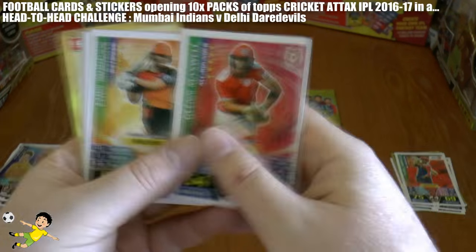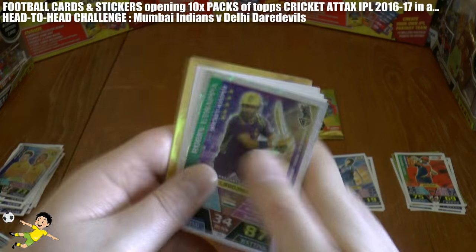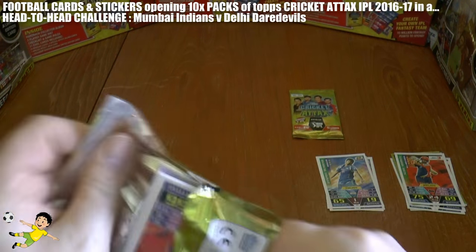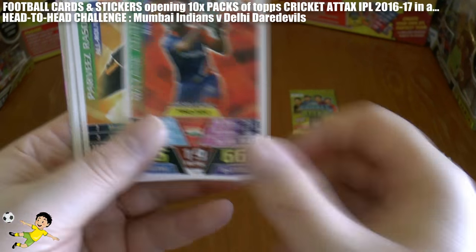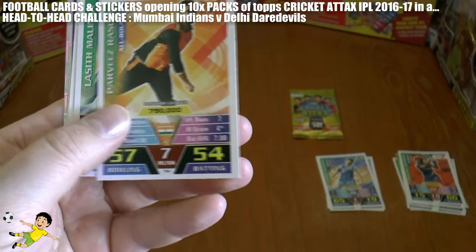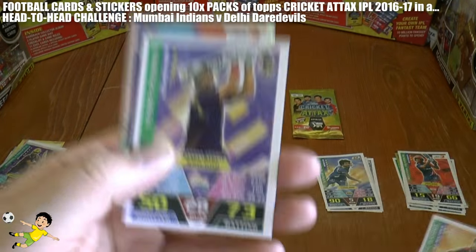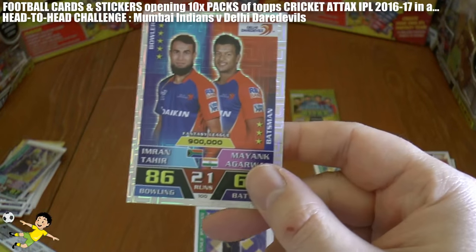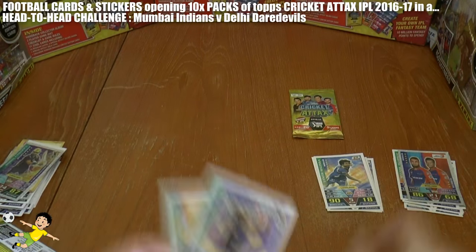And another one — wow, they seem to be going well. However, I think Mumbai Indians do score a lot of runs when they get cards if they're batsmen, so this is not all over with two packs to go. Here's yet another one — Agarwal of the Delhi Daredevils. Here's a Mumbai Indian — the legend that is Lasith Malinga. And oh wow, a partnership card from Delhi Daredevils — Tahir and Agarwal.